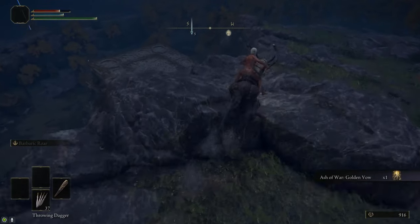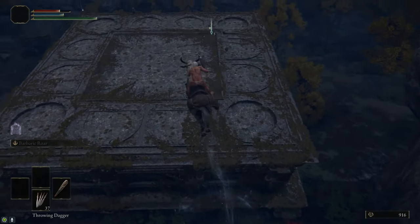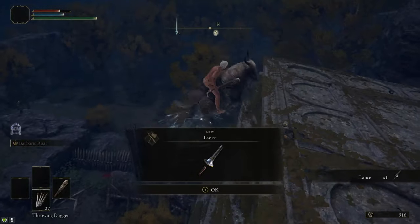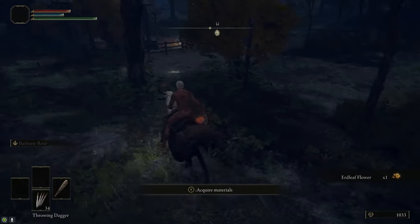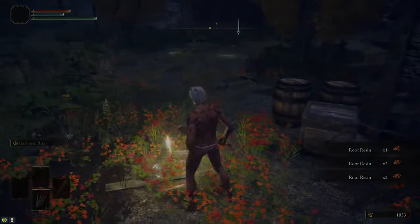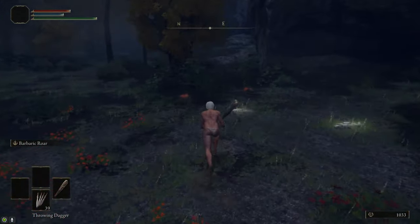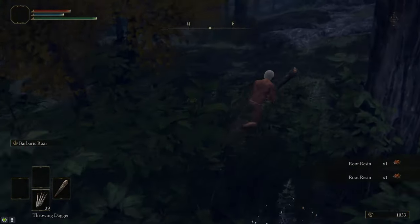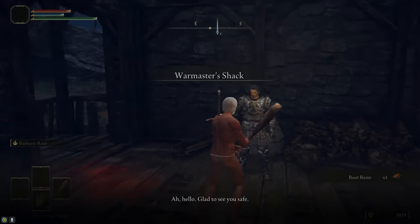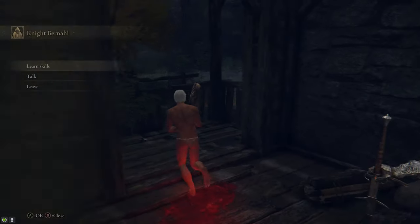We're going to come to the cliff overlooking the road to the south. There's a big Square Ruin — we're going to jump down to it, and in the corner of the ruin there is the Lance Great Spear. This is going to come in handy for killing Rykard and another enemy. After that, we're going to circle back to the Warmaster Shack to grab a bunch of Root Resin. Rest at the Site of Grace, which makes the resin respawn, then run over and grab it — repeat until you have as much as you want. I grabbed about 30 of them. We're going to need those to craft Blood Grease to fight the Godskin Noble.